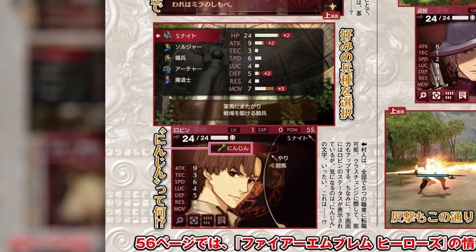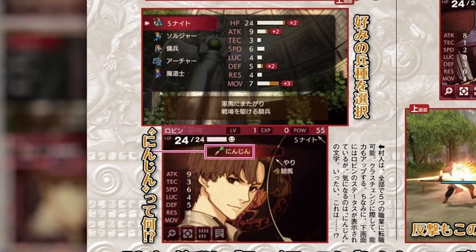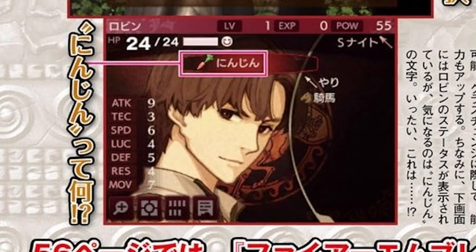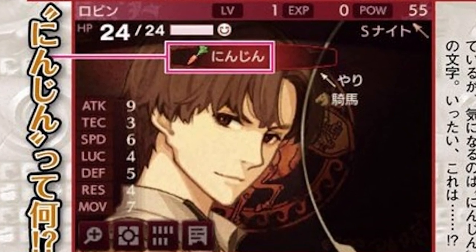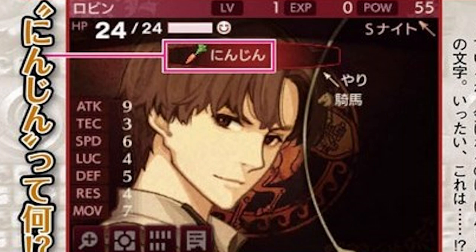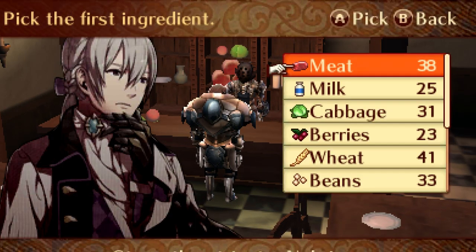Next we see Tobin about to change class to a cavalier. In the bottom screen, the author has highlighted a curious item: a carrot. The most obvious explanation is that it's related to the food command accessible when moving a character. Perhaps characters can eat food to temporarily boost stats like in Fates, or maybe it heals a small amount of HP. Only time will tell.